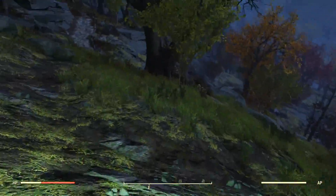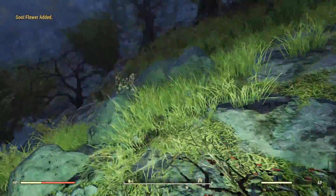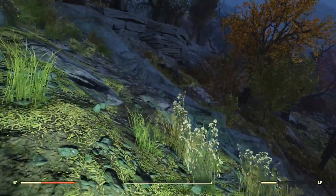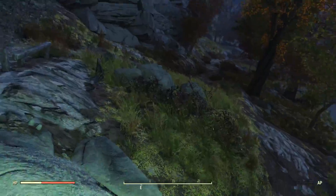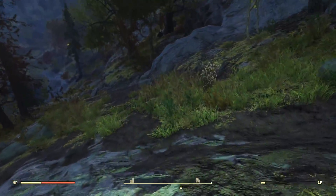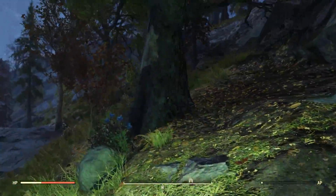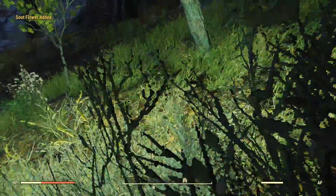Once you grab that soup flower, kind of head on down this way. Go ahead and grab this soup flower here, run on back this way, grab this soup flower here. Then you're going to want to run back on over this way, kind of jump over. Usually there's some soup flower around here but it looks like somebody gathered that up. Come on over this way, jump over — however you get over here, doesn't matter. You'll see a tree with some bark knocked off — soup flower here, soup flower there, go ahead and grab that.